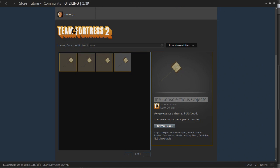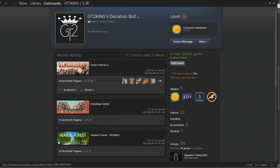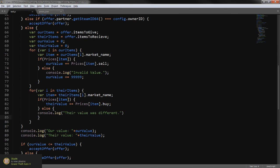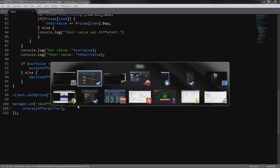We go ahead and send a test offer to the bot — sending an Objector for their Objector — and confirm it. It confirmed. But then we realized we forgot to actually call processOffer inside the 'on new offer' handler. We add that call: manager.on('newOffer', function(offer) { processOffer(offer); }). Now we restart the bot and it should work.